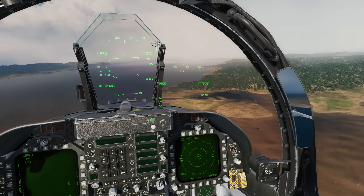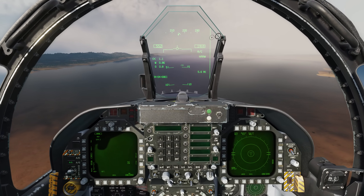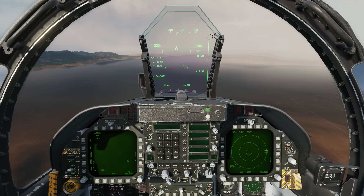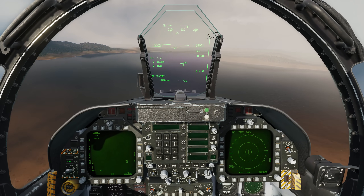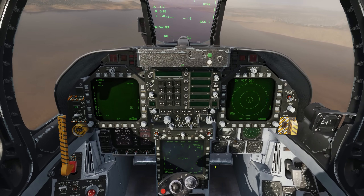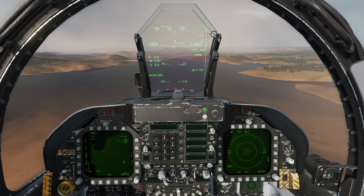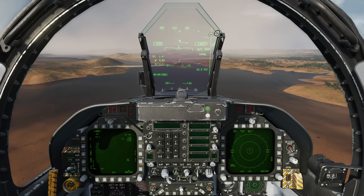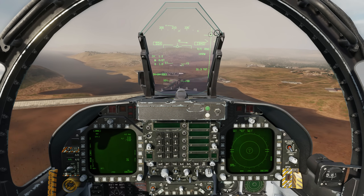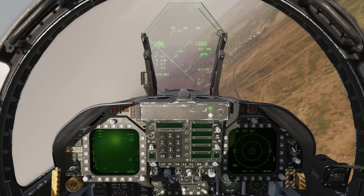Cloudy day here today. Some rain up ahead. You can see the dam up ahead — that's going to be our IP. Go ahead and select waypoint 2. Weapon designate — this tells the HARM where it's going to fly to. IP. Going to the next waypoint, which is also going to be our target location. Rolling out.